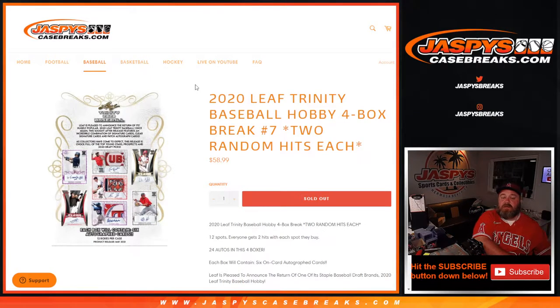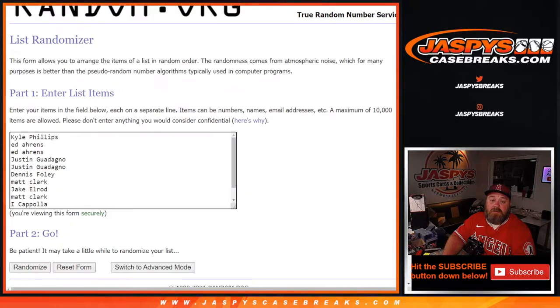Here doing 2020 Leaf Trinity Baseball hobby four box break - random hit, two random hits each, number seven. The way this works: 12 spots, everyone gets two hits with each spot they buy. 24 autos in these four boxes. We'll open up this case, which is actually a fresh case. Breaks seven, eight, and nine all from the same case. We'll figure out which four boxes we're going to do and open those up. Take all 24 autos, keep them in order, type them into a randomizer, randomize the customer list and the hit list, and whatever you get paired up with is what you get. Here is the customer list from Kyle Phillips.